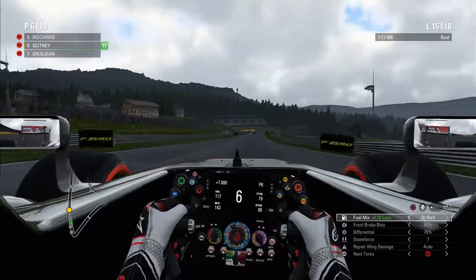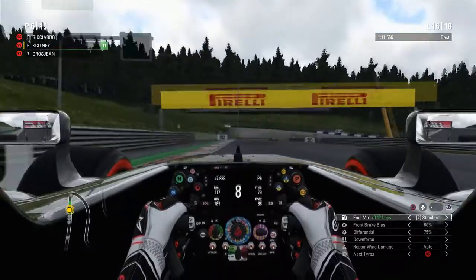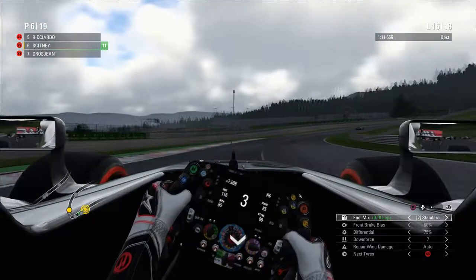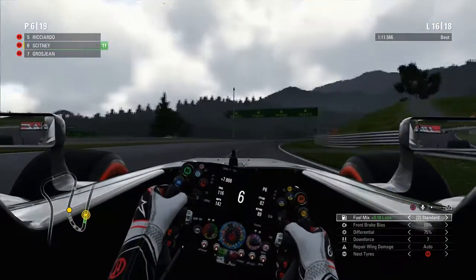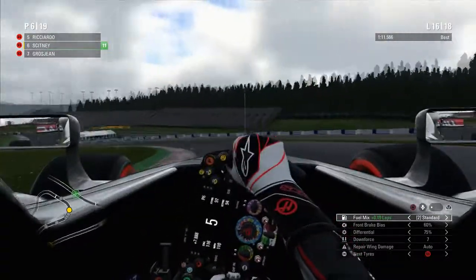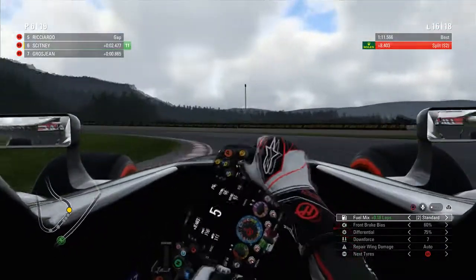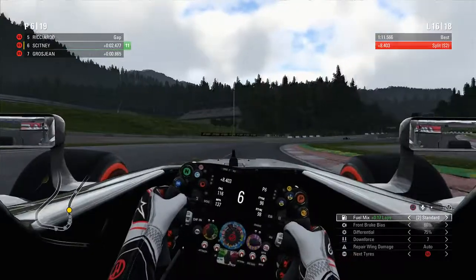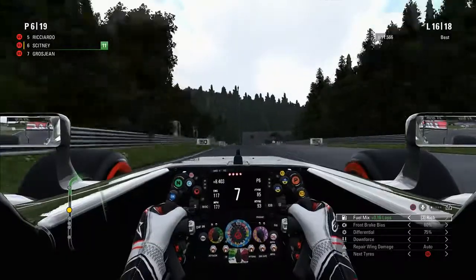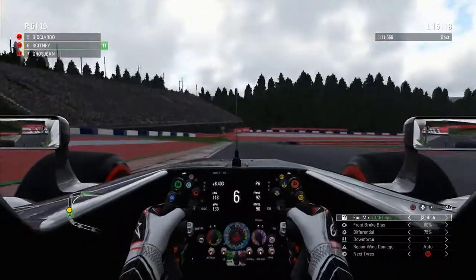We then had our teammate all over the back of us heading down into turn three, so it was going to be an interesting battle. Not only were we trying to keep our teammate behind us, but we're also conscious that the rain is coming and making handling harder — very, very tricky these last couple of laps. Luckily we were able to put a bit of power down in the second sector and put some distance between ourselves and Grosjean. If we make a big mistake here it doesn't just mean losing one place — we could potentially be out of the points. But I built quite a comfortable gap.